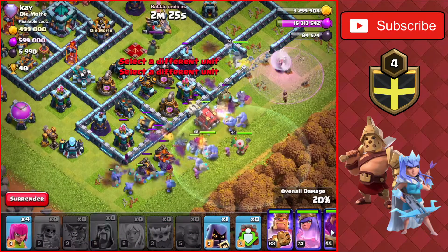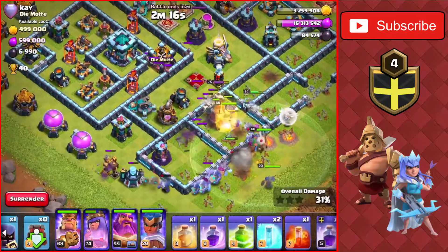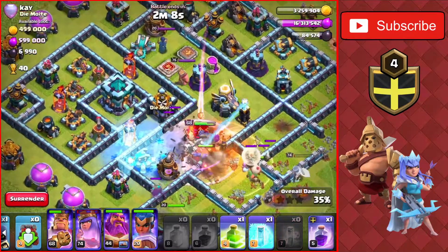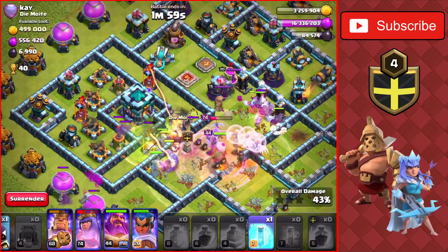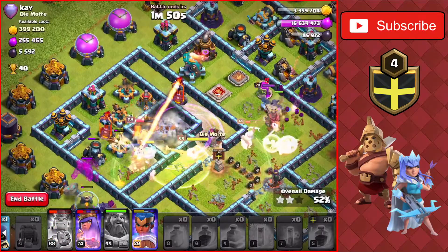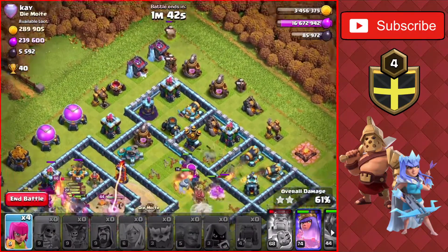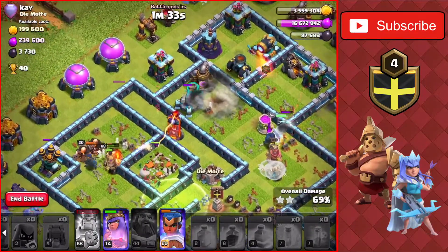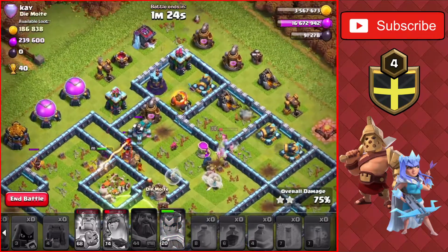We'll put down the wall wrecker with the rest of the army and wizards, going into the base. We'll put down the royal champ now. Clan castle is coming out - I'm going to heal up. The queen is almost dead so I'll freeze the scattershot and inferno tower. Now we're going to jump into the core of the base, rage, and freeze the inferno tower. I'll use the warden's ability right in time for the king before he dies, and use the king's ability as well.